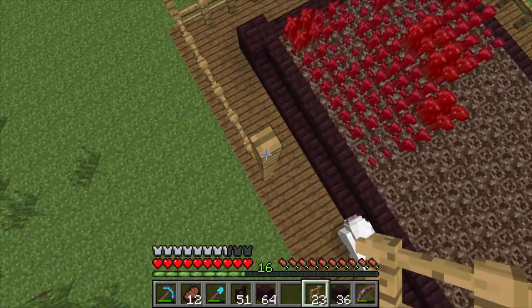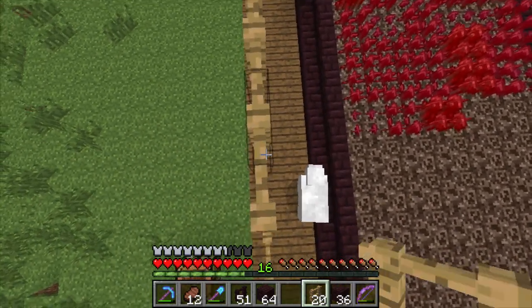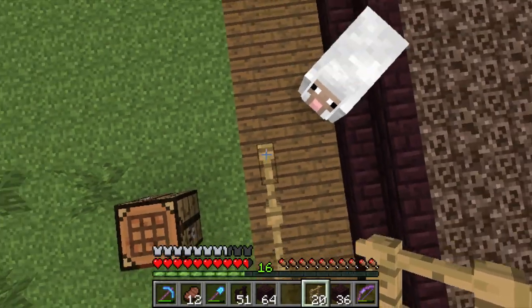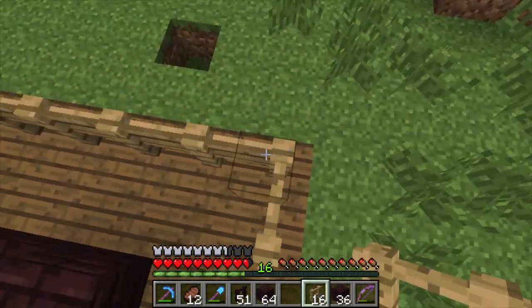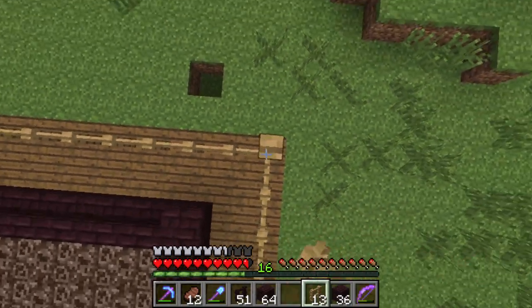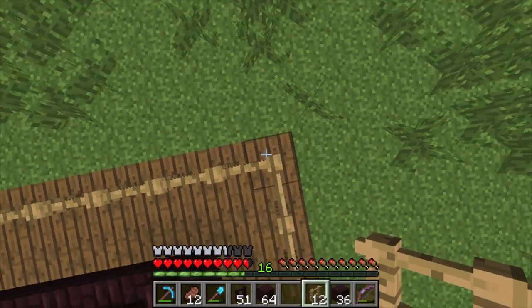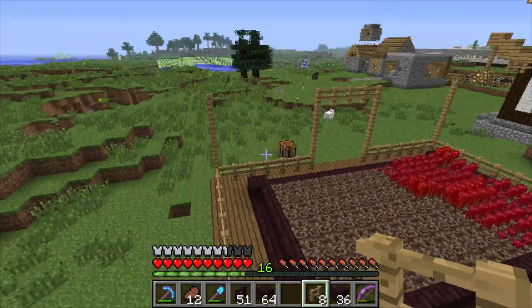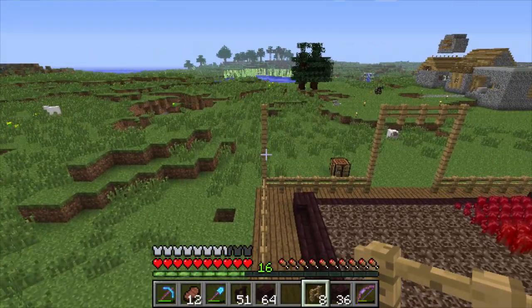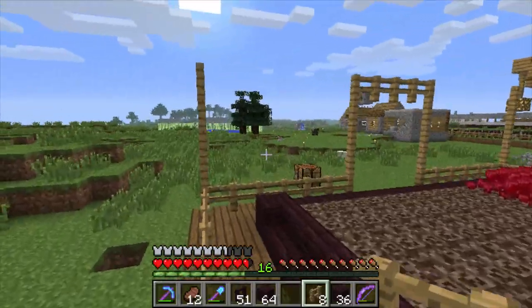Then on this side we're going to go out like this, fall down here, and count four on each side going all the way around. Yeah, that looks good.